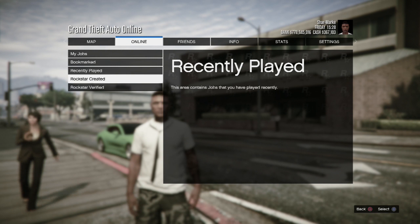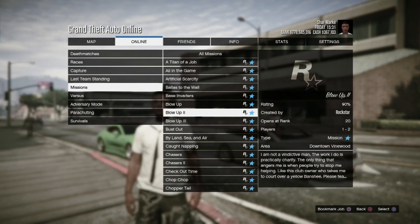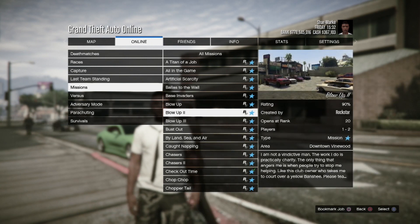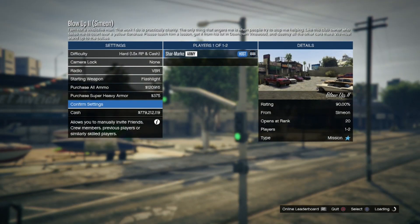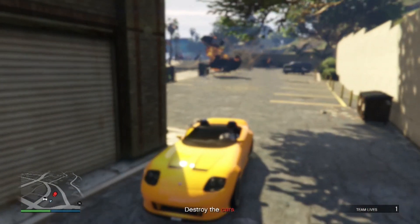Go to Online, then Play Rockstar Created missions, and select the mission called Blow Up. Take the difficulty Hard and start. What you're gonna do now is blow up all those cars.